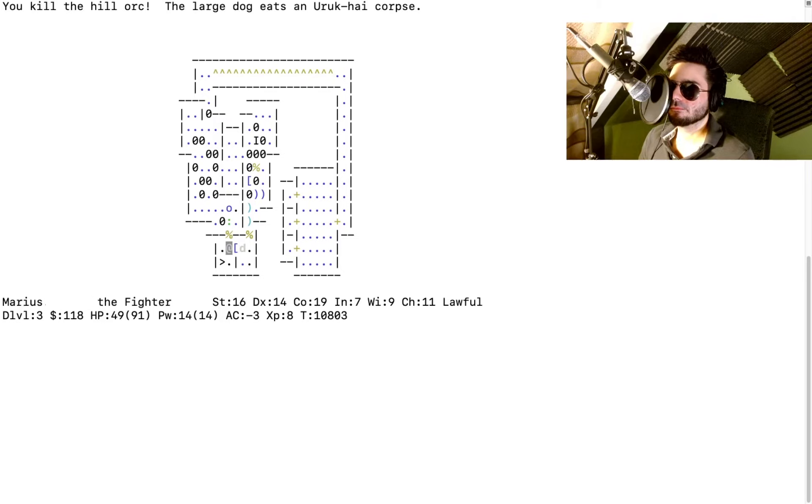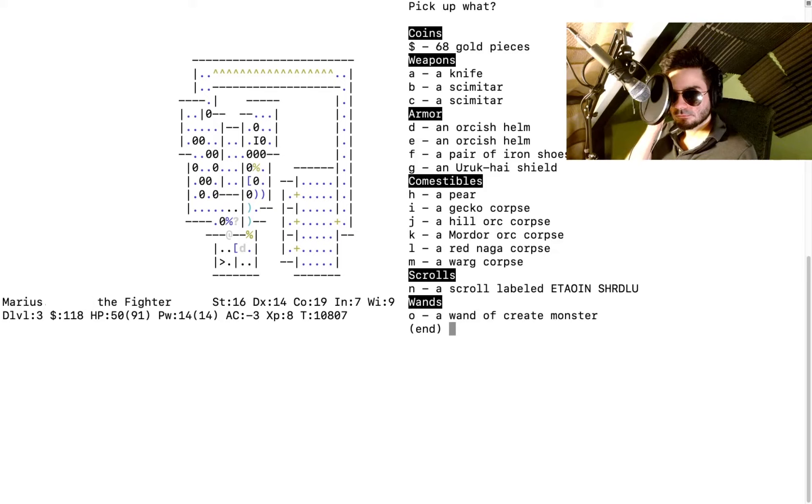The large dog eats a uruk-hai corpse — there's your pet. There's another gecko — kill it and pick up the corpse. I kill a mortar orc. On this tile there's a whole inventory: 68 gold, knives, scimitars, orcish helms, iron shoes, uruk-hai shield, gecko corpse, hillock corpse, mortar orc corpse, naga corpse, a scroll. Also the wand of create monster dropped — pick that up so nobody else can use it!